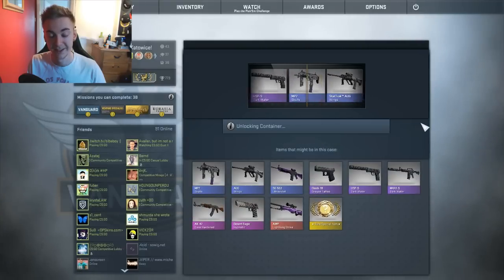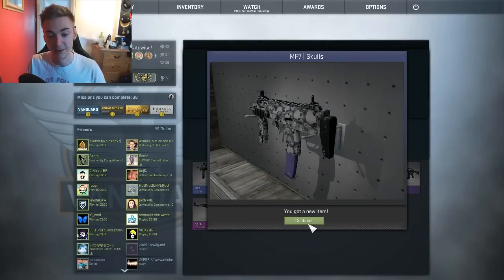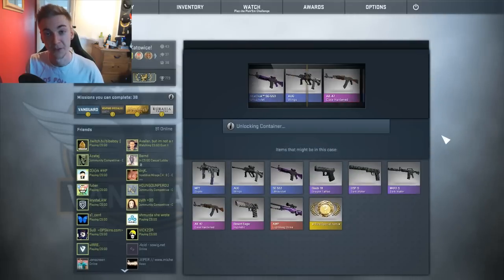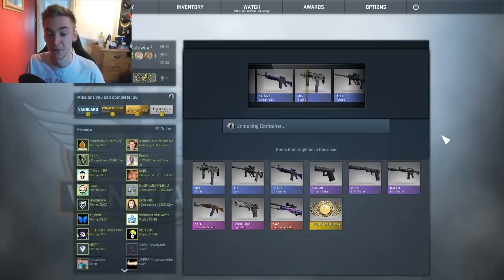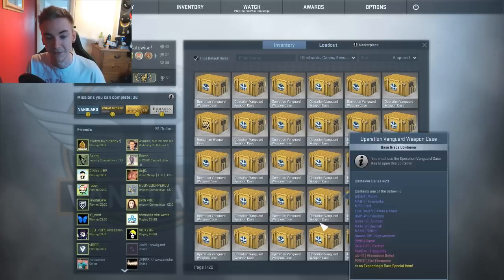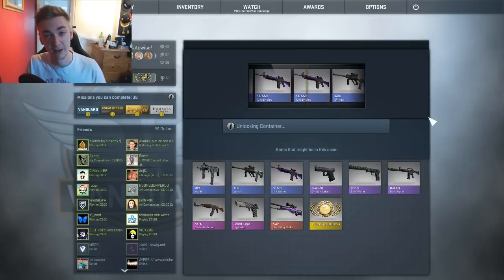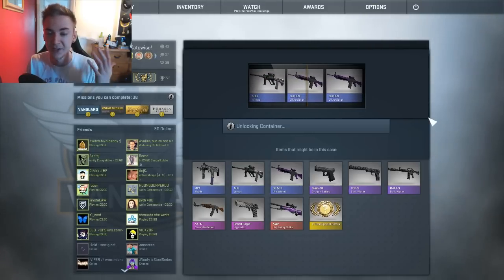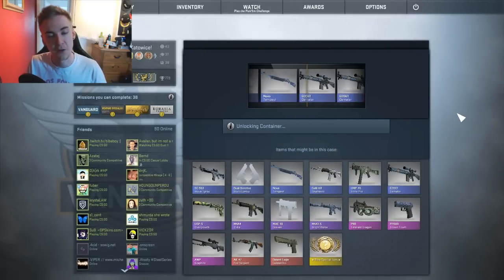I will be doing a Dragon Lore trade-up probably as soon as I get back from Katowice — fun to waste hundreds of pounds, right? MP7 Skulls from the first case — the classic item that everyone hated getting. I thought I'd open a couple of Case Ones and Bravos, and as a result we're going to get more MP7 Skulls. Hopefully this case opening is a little more interesting — I've thrown in a couple of Bravos and original weapon case ones, hence all these old classic skins.